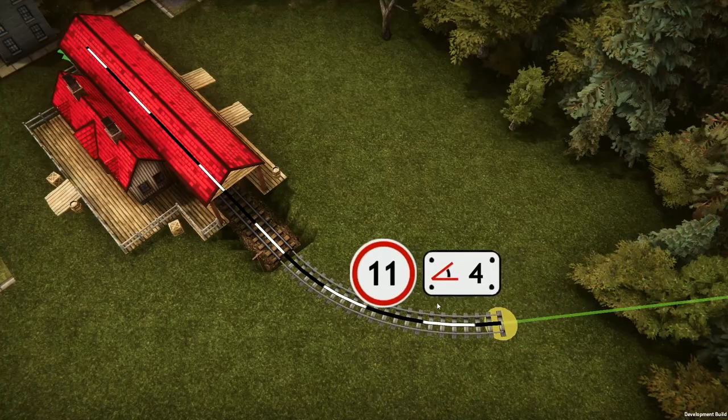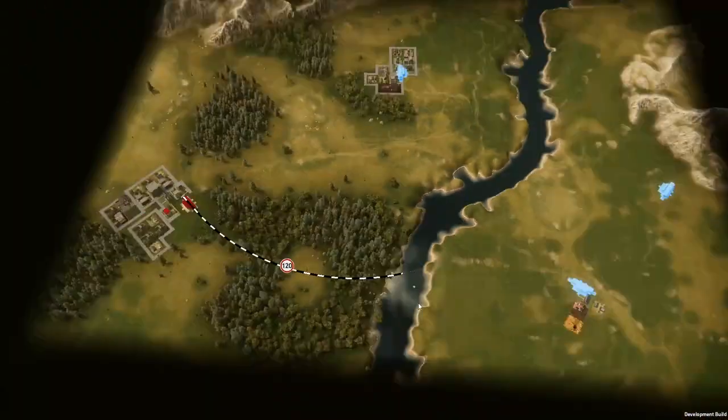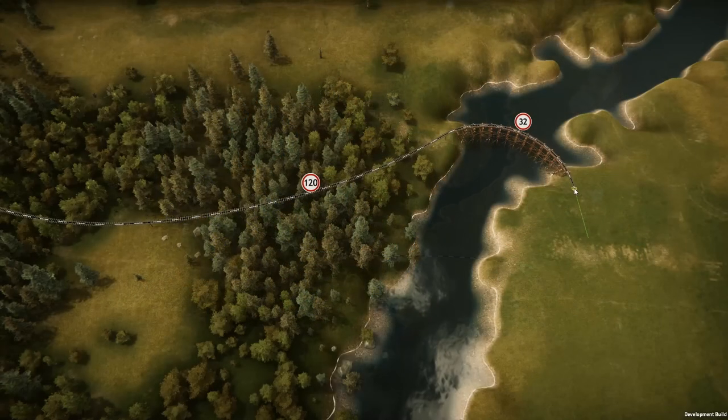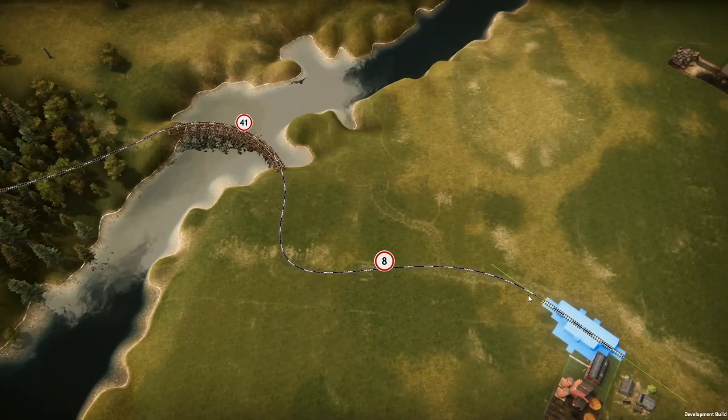When laying new tracks, we need to consider the landscape we want to cross. Soil type, elevation, and geographical features such as this river will all impact the total cost. We can either just connect the two locations directly or get more involved to avoid paying more than we have to.